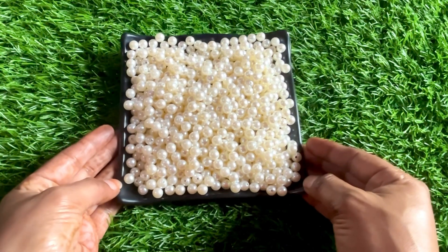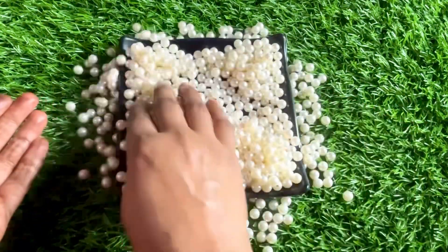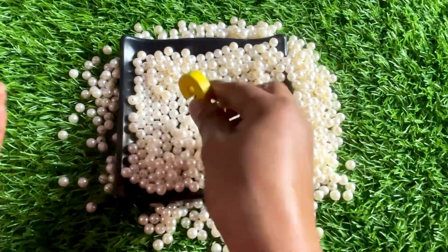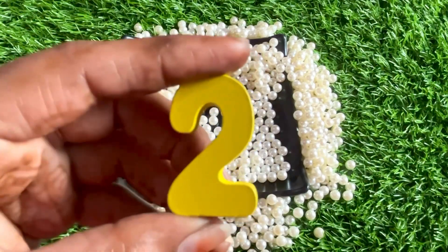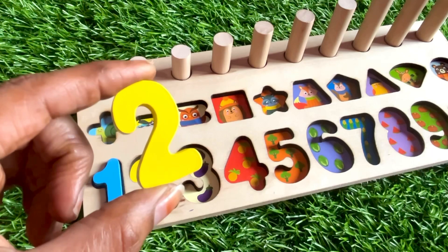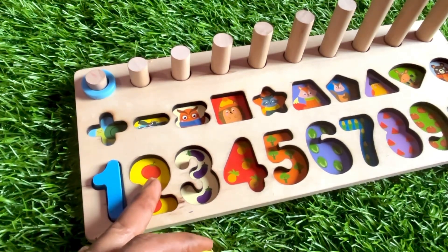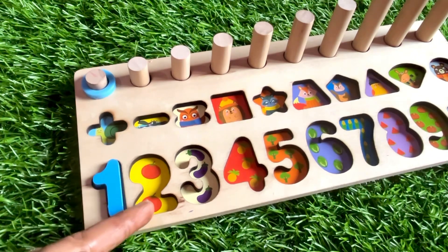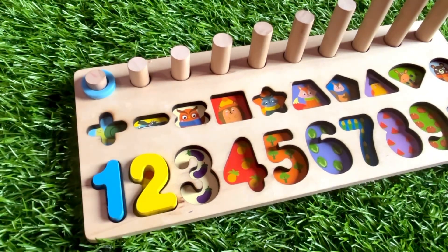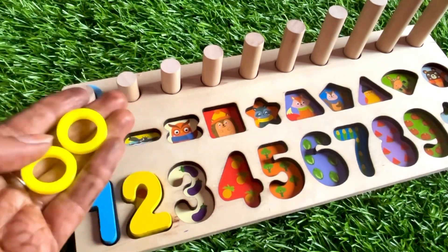Wow, look at this guys — so many white colored tiny balls! Let's find another number here. We got number two! Number two in yellow color. Where should we put number two? Right here — the base color is yellow. One, two — tomato. So let's put number two right here.